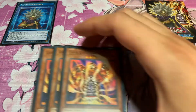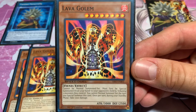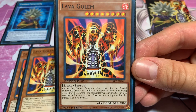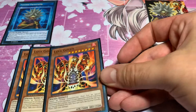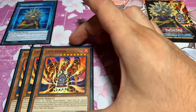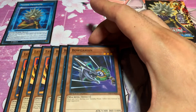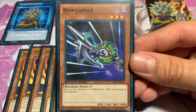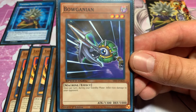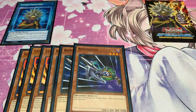For our monsters, we're running three Lava Golem. Also, it'll make your opponent lose some life points. And Boghanian — more synergy. It helps your opponent lose life points so you can get counters for your skill card. Boghanian.